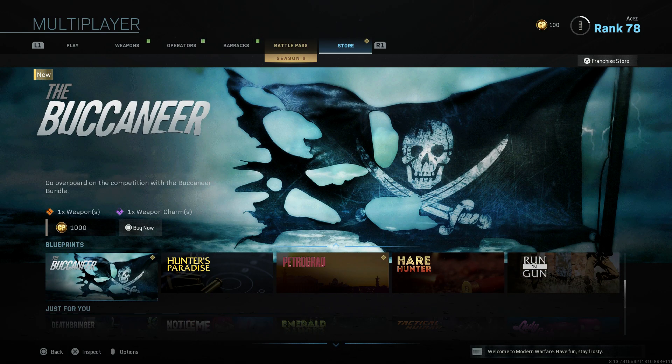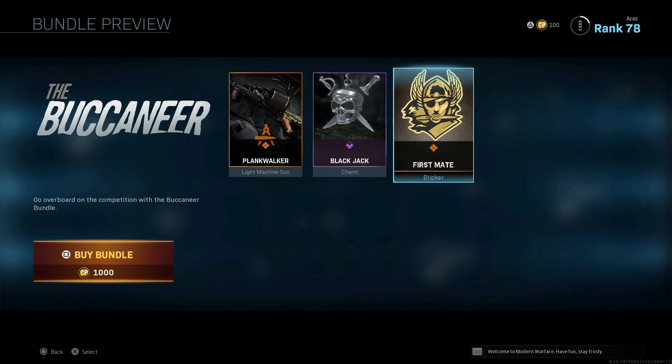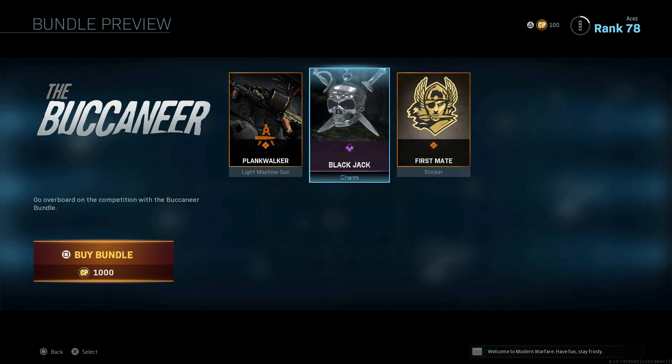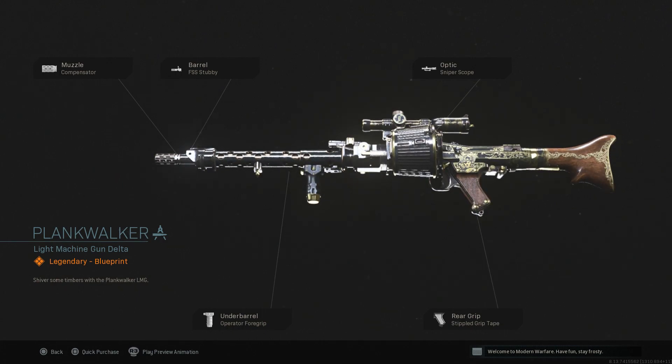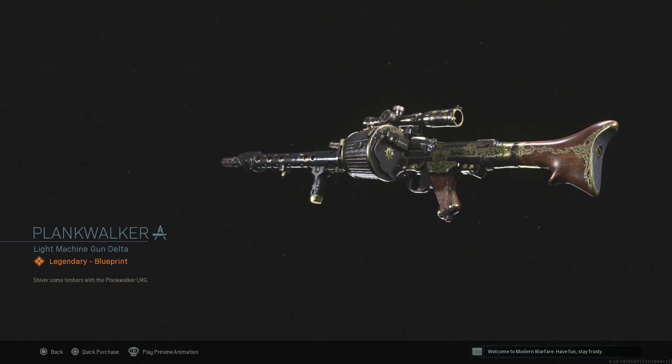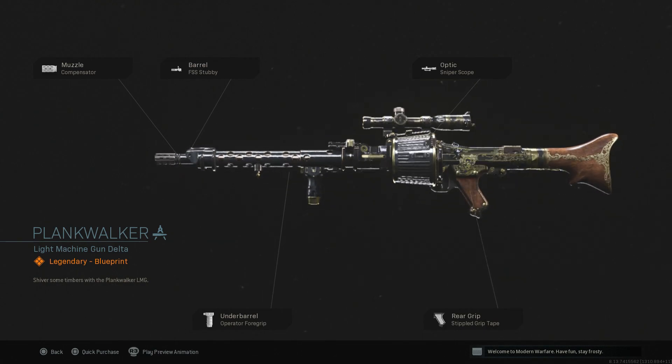The Buccaneer — the one we've all been waiting for — 1000 COD Points. We have one blueprint, one charm, and one sticker. We have a blackjack-style charm with a skull and instead of crossbones you've got swords. The Plank Walker blueprint — cool name — has a compensator, FSS stubby barrel, operator foregrip, stipple grip tape, and a sniper scope. Cosmetically I think it looks pretty sick honestly, and you can see that sticker right above the pistol grip — I love that.